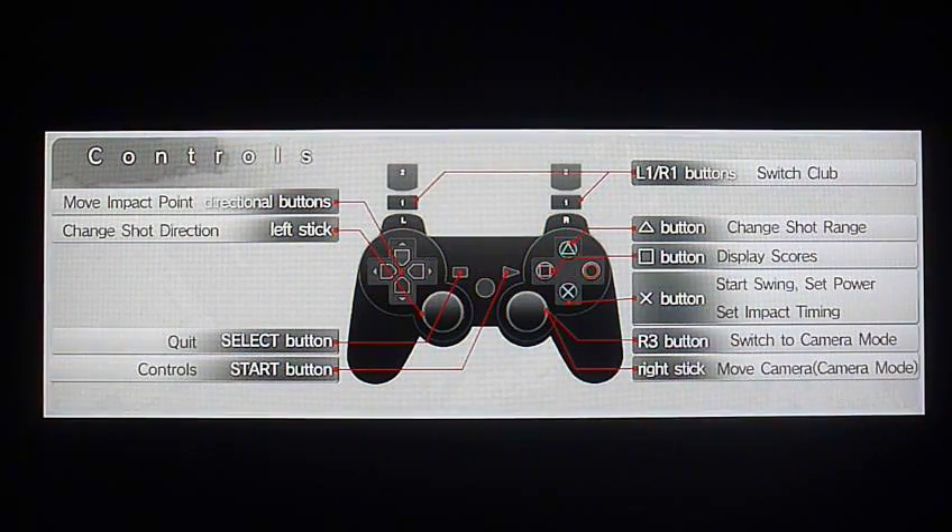The controls: move the impact point with the D-pad, change shot direction with the left stick, L1 and R1 buttons to switch clubs, triangle to change the shot range, square to display scores, X to start, set power, and set impact timing, R3 to switch camera mode, and the right stick to move the camera.